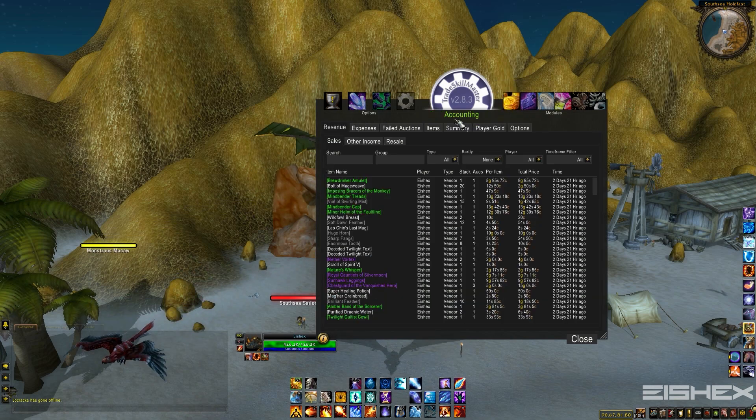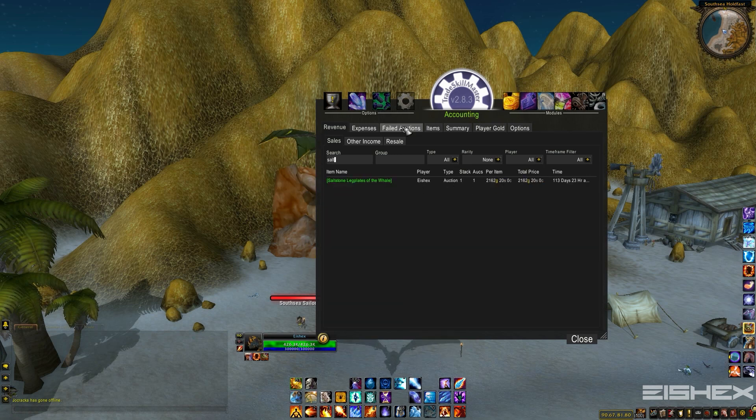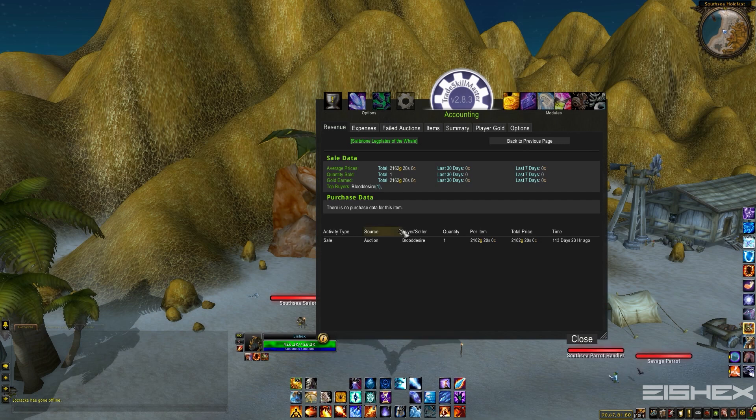In my TradeSkillMaster here, under my Accounting tab, a couple months ago I did a run here for a few minutes, and within the first 10 minutes I got a drop for Saltstone Leg Plates of the Whale, and those sold for just under 2,200 gold on the auction house. So that's obviously pretty good profits for only 10 to 15 minutes worth of work.